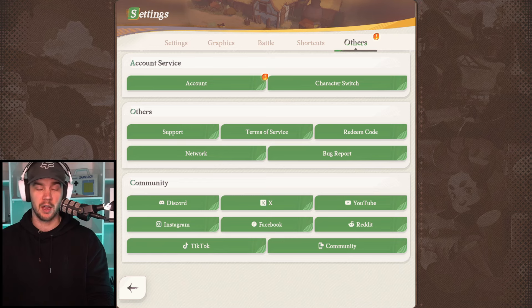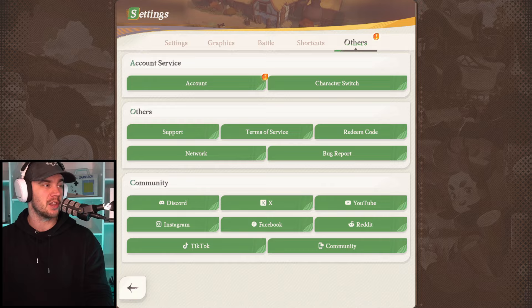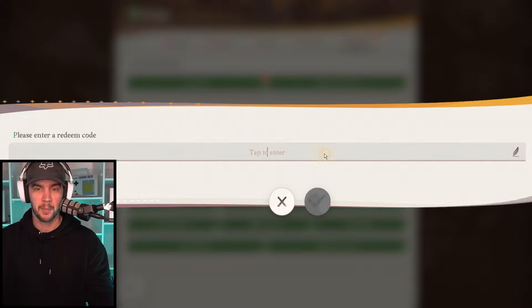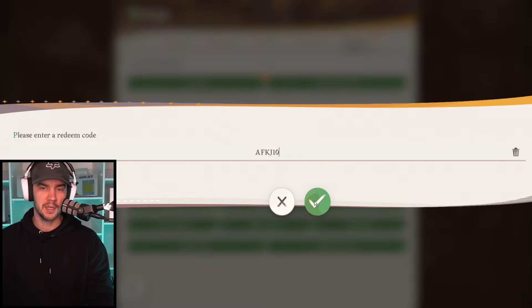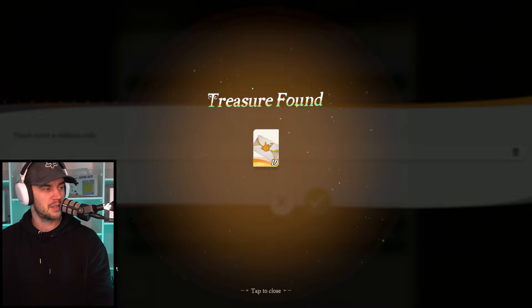I just got a notification and that's how I knew about it. I missed the other one that was probably more than 12 hours ago — I completely missed that, but I just got a notification. So massive shout out to the Analytica Discord for posting it. That's where I saw it. So the first one is AFKJ10 — we get 10 summons there.